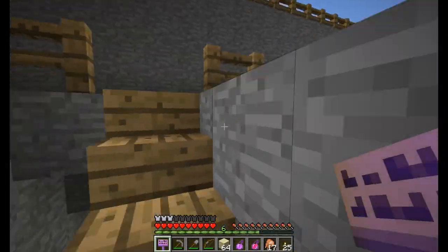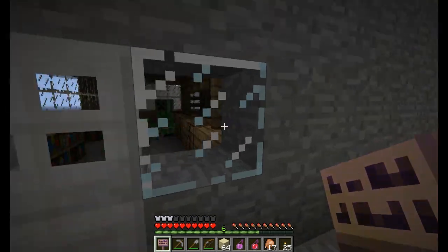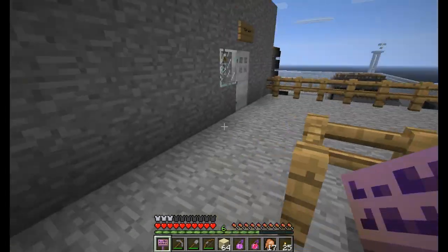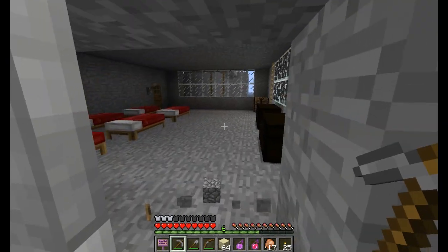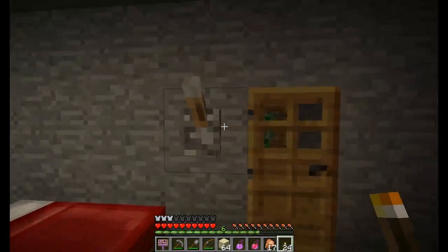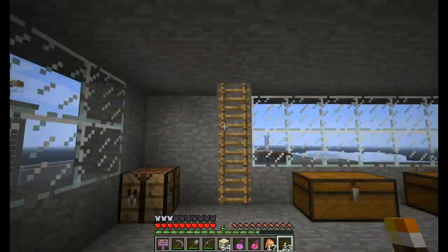Okay, up here. What does this say? City Administration. Oh nice. Creepers. We're just going to break in. Cool, lots of chests — that's nice. There's a creeper hanging out inside.